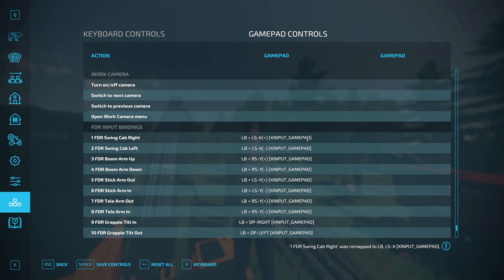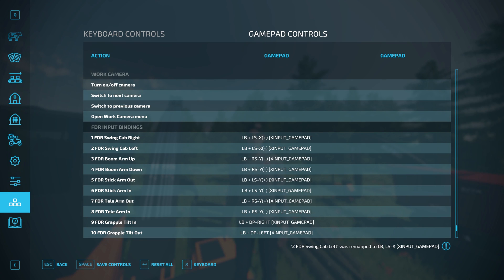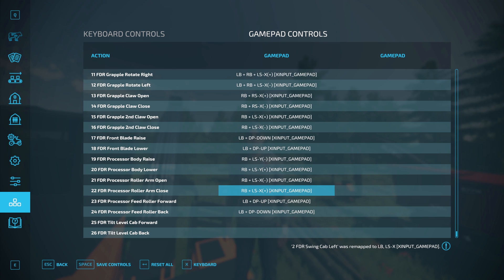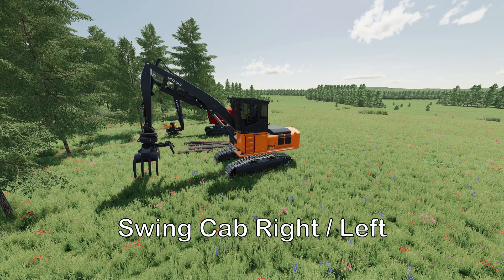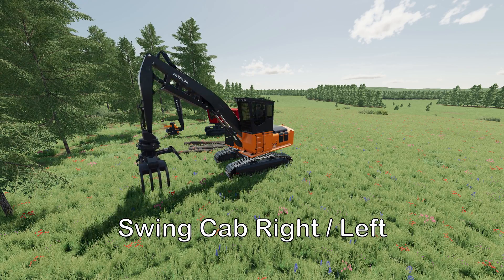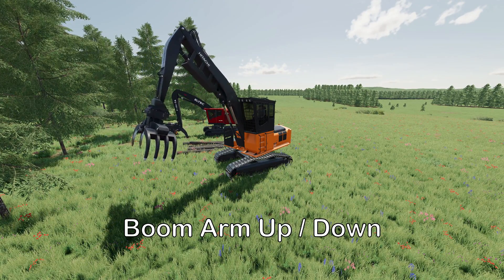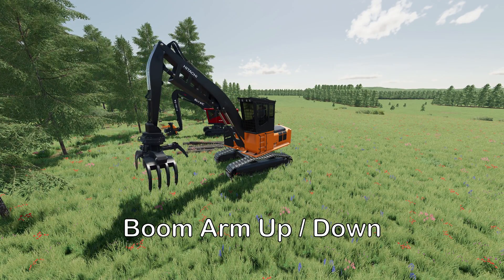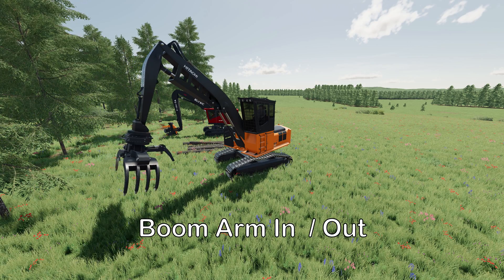Whenever we click on one, we can edit it instantly by hitting the controls on the actual controller — that's what I just did here to enter these. The first one is swing cab right and left, which just kind of positions you right or left. The next one is boom arm up and boom arm down — this just picks up straight and drops straight.